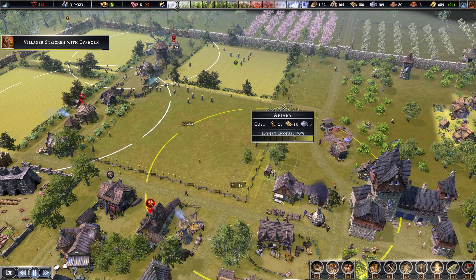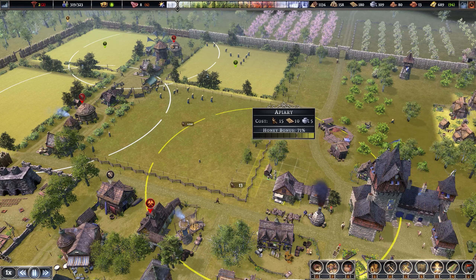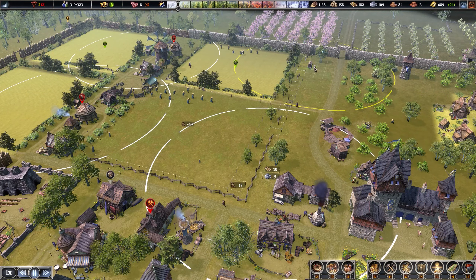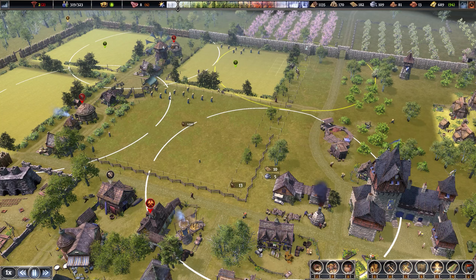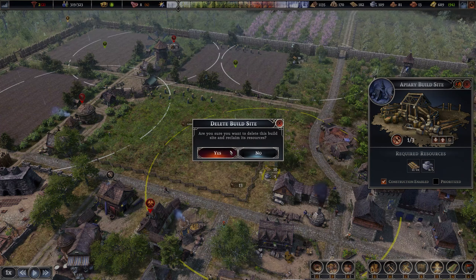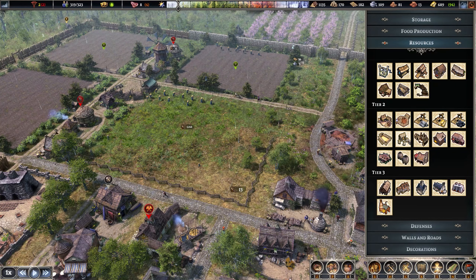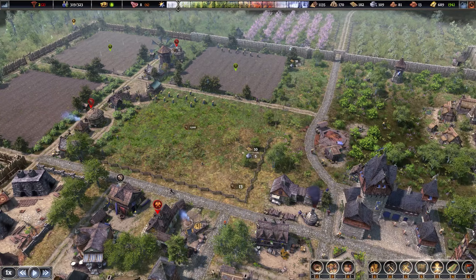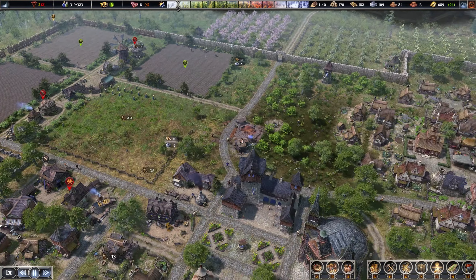Maybe just toss it down somewhere out here — 70% honey bonus, it'll get even better when the farms are done. Actually, let's cancel that and push it in just a little bit further inside the fence — could look a bit nicer that way.